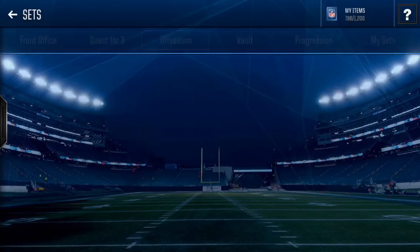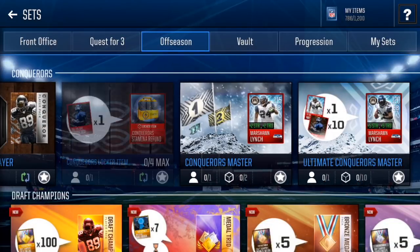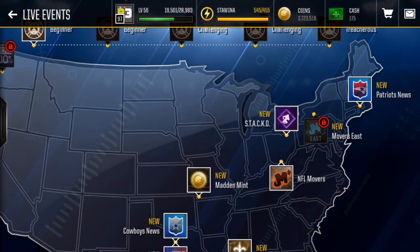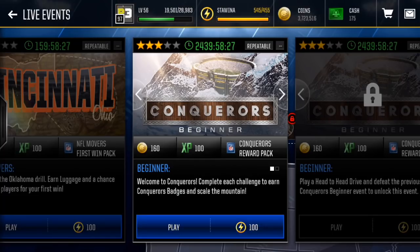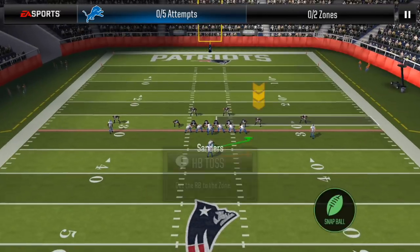One thing to note about this promo — everything is un-auctionable. You are unable to get anything to sell. So that's one thing to note. But these are all live events and you've got to go through all of them. Apparently a lot of these live events are pretty hard — there are some really hard ones. So we're going to go through and do some of them and figure everything out.